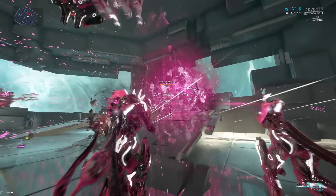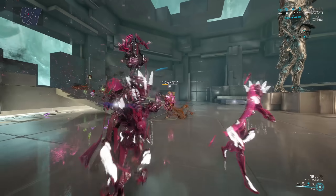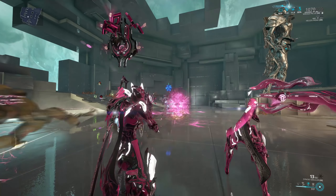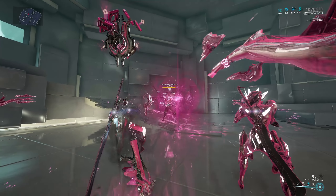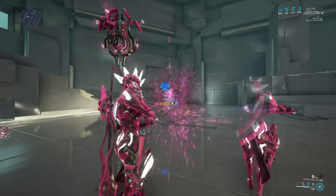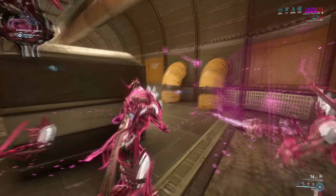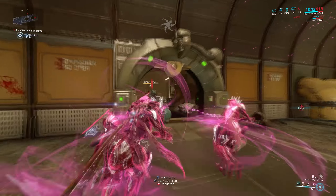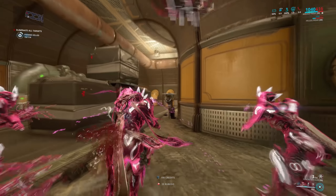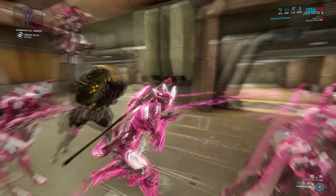So how does the Synoid Simulor perform now? Well, with this setup, pretty good actually. The damage over time you get from the vortexes, especially if you stack a few of them up, is really good, and the detonation damage of the vortexes when you blow them up with the secondary fire is really high as well. But single target damage isn't really what the Synoid Simulor was known for — it was known for its ability to absolutely decimate low level missions and just overall being a really good weapon for blasting through stuff.